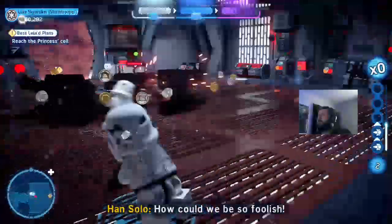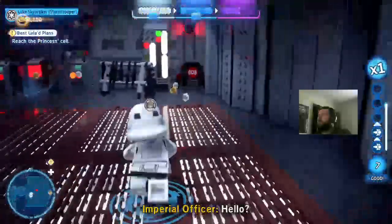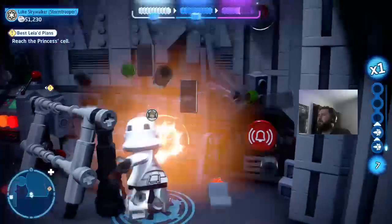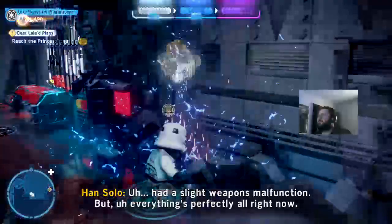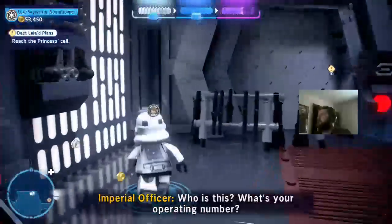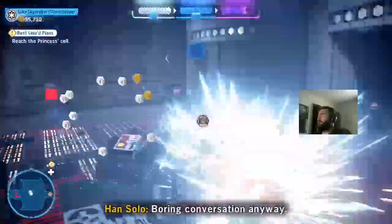How can we be so foolish? In-game: Everything's under control — I had a slight weapons malfunction, but everything's perfectly alright now. We're all fine here. Who is this? What's your operating number? We're in trouble anyway — we're gonna have company!